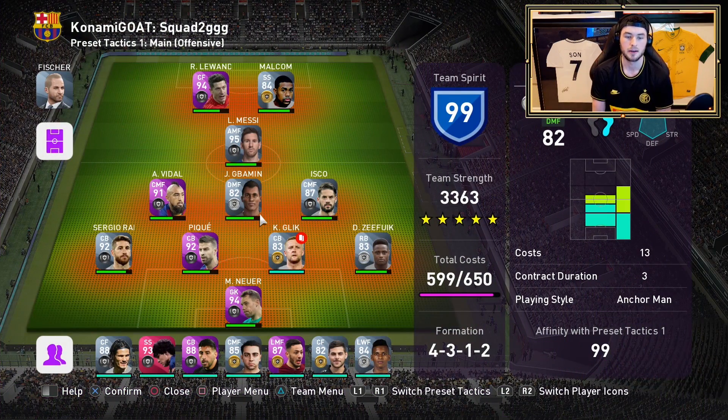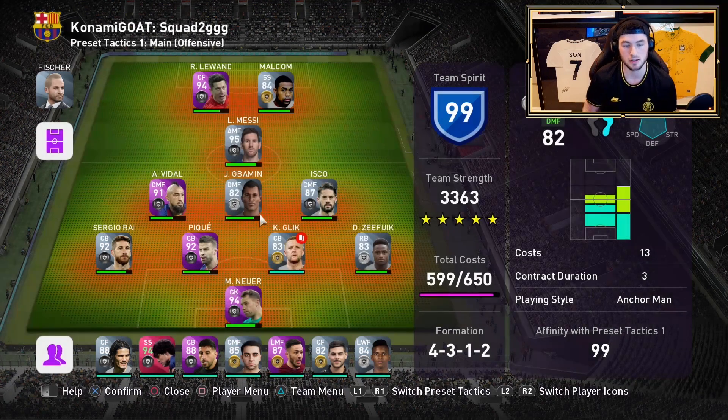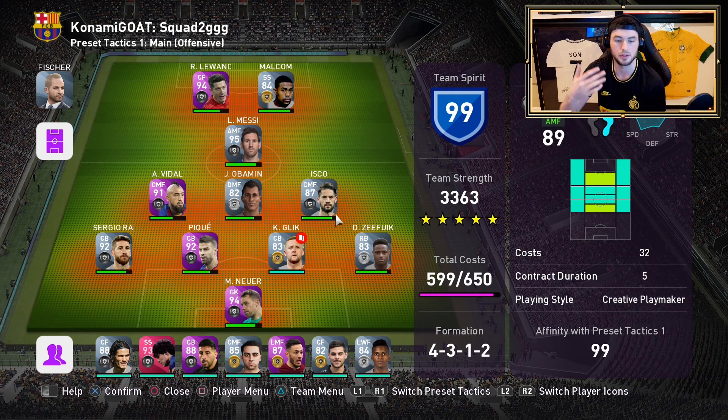You combine them. Basically what you're going to do is send one to an experienced trainer, and then when you go into the trainer from the main menu with the player that you want to upgrade, put the same player in. So if I have two Iscos, put the other Isco in - you guys kind of get what I'm saying.